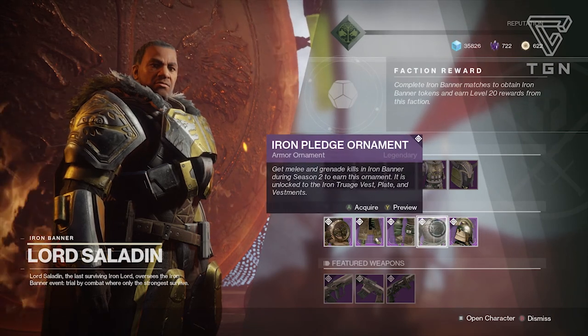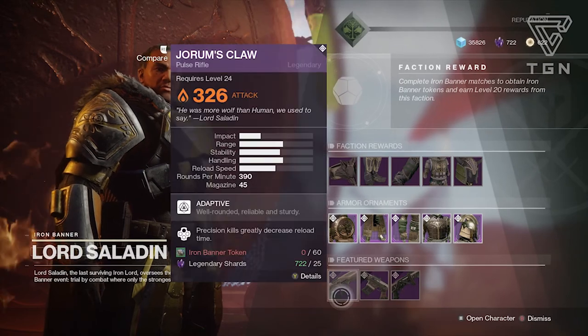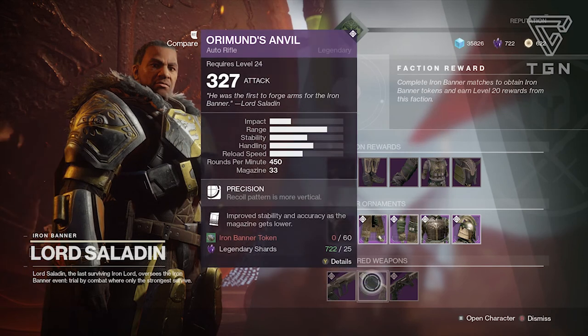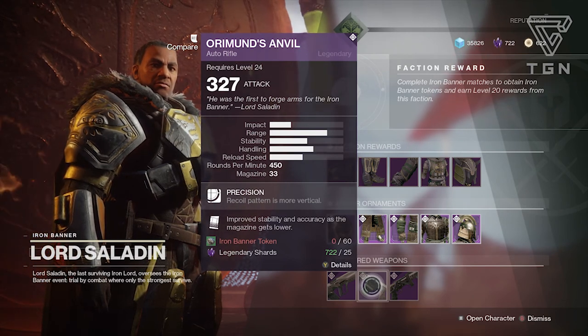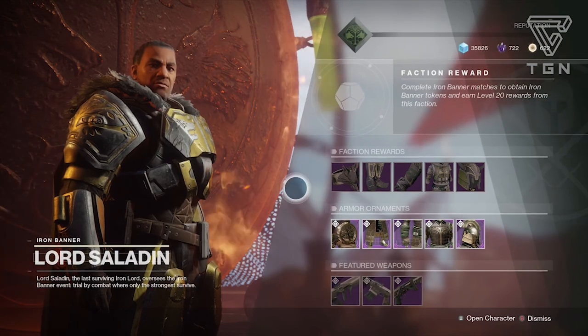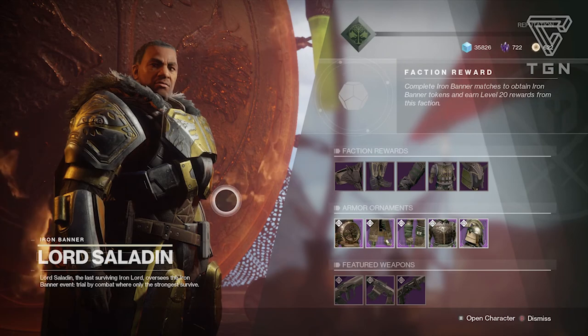The ornaments are back — I earned all of them in the first Iron Banner, including the chest armor which required grenade and melee kills. As for featured weapons, the best one this week is the Ormond's Anvil — it's basically a kinetic Uriel's Gift. It's like Origin Story but without Rampage, though it's still very accurate with very long range. Iron Banner 6v6 is back — I'm ready to make some big plays.